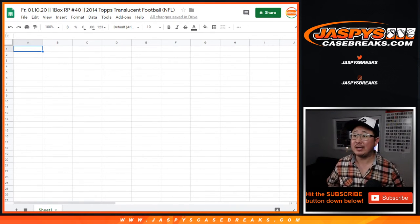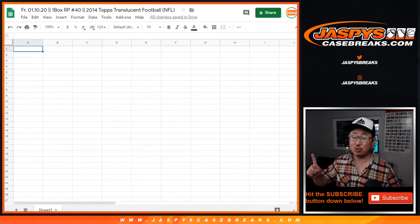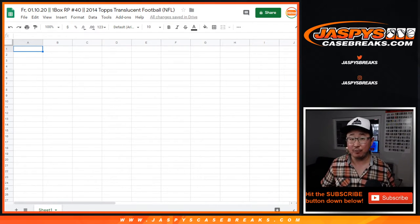Hi everyone, Joe for Jaspi's CaseBreaks.com coming at you with one box random player number 40 of 2014 Topps Translucent Football.